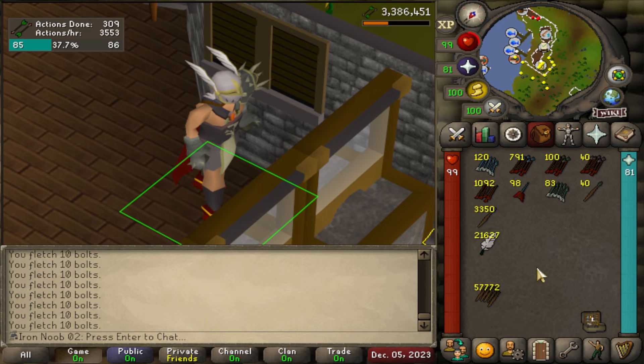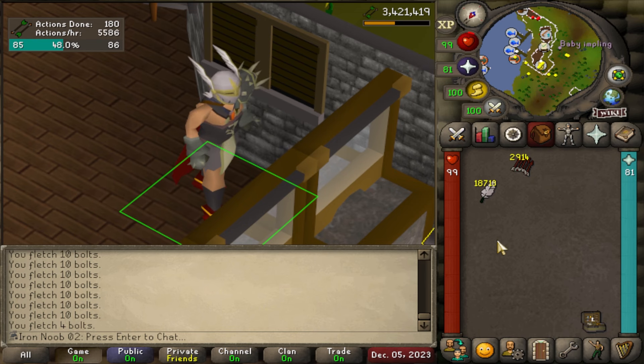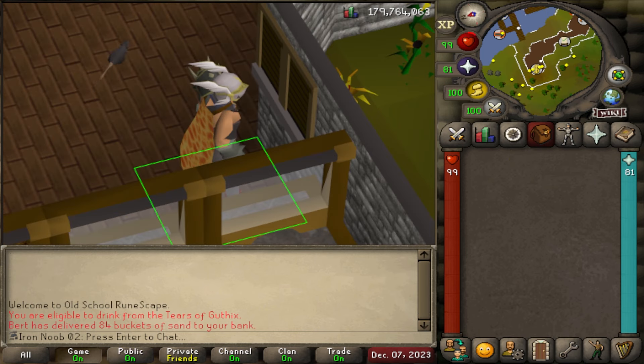I can use my Dragon Bolts, so I'll do that - 35k XP. To continue the grind, I'm going to be doing broad arrows. In fact, I'm going to be doing 190,000 of them to get to just slightly over 90 Fletching, at which point I'll start doing amethyst darts to get to 91, boost to 95, and then just finish off the Elite Desert Diary. So, a little short grind.